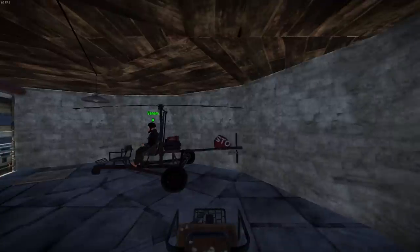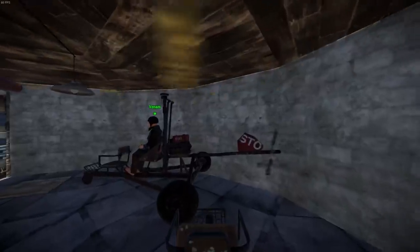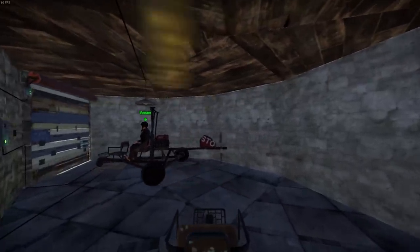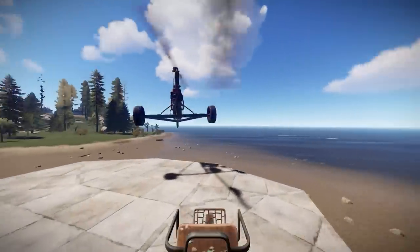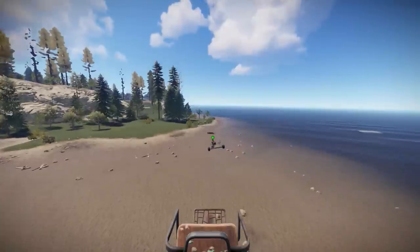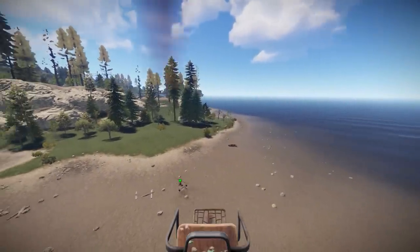First things first, when you are taking off make sure you hold control so that you do not fly up into the air. Release control when you're ready to go. We're going to get a nice flat spot to stop and land.